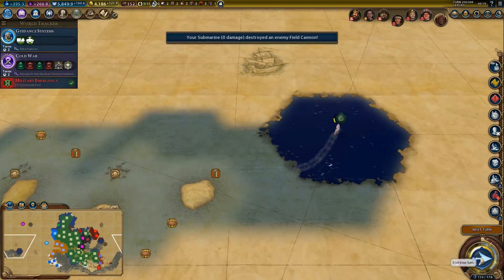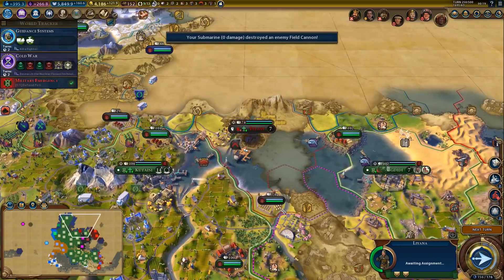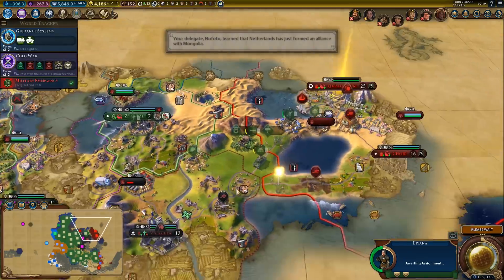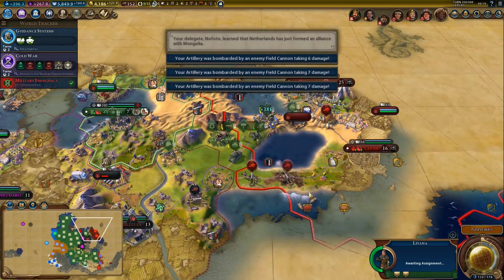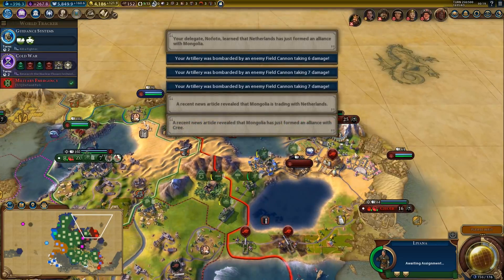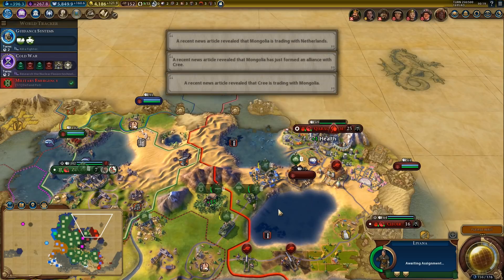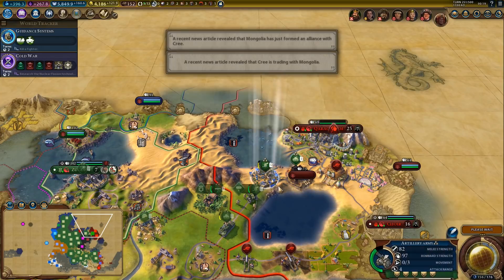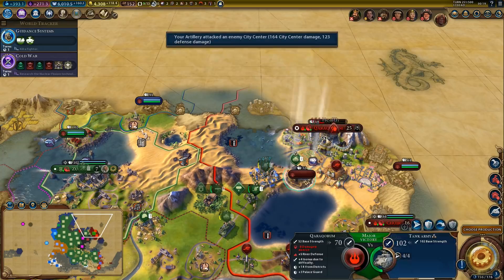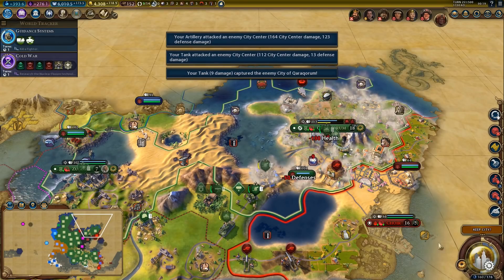Not much to see here — other notifications, just get rid of them. These are all events we've already seen. He's still trying, but his capital is about to fall. Can we do it now? Yes, we can — easily. And I think we'll just peace out immediately — there's no need to stay at war with him.